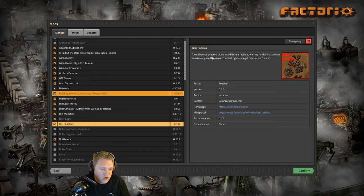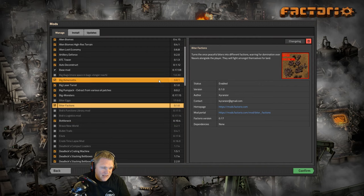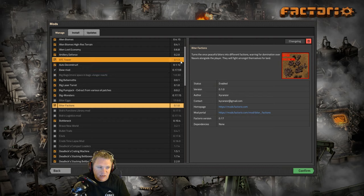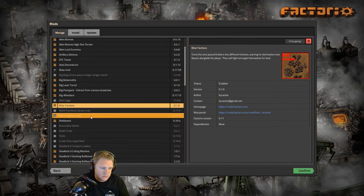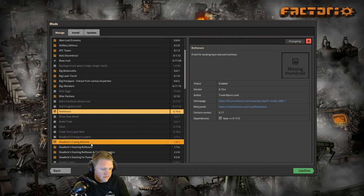Fighter Factions turns the peaceful biters into different factions, so it puts them on different teams and biters fight with each other. That may make it harder, but what I'm going to end up doing is turning expansion off because I want to get a grasp of the Pyanodon mods. I don't want to totally take the biters out, but I do want to make it somewhat hard but not that hard, because I want to focus on learning the Pyanodons mods.